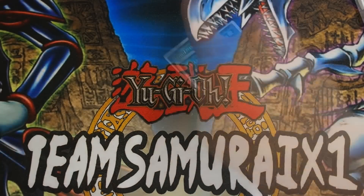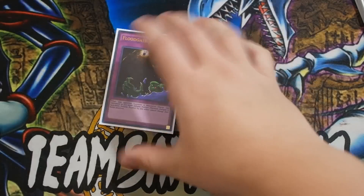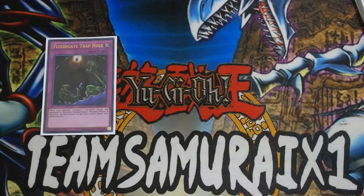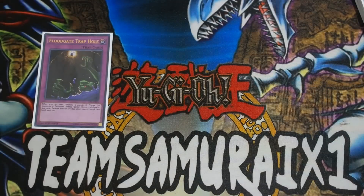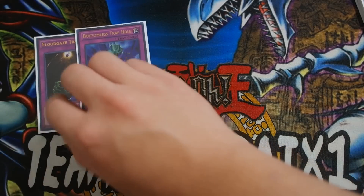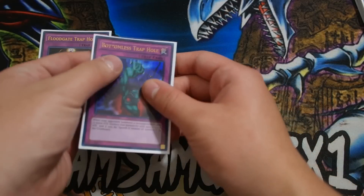That's pretty much it for your spells. Off to our traps — you do play a heavy trap lineup, because this is Teller Knights. I've been playing Teller Knights ever since it came out, so this deck is just really, really fun. I love playing back row, especially decks like ABCs that love to play back rows and Teller Knights that love to play back rows. One Floodgate Trap Hole, really good. One Bottomless Trap Hole.